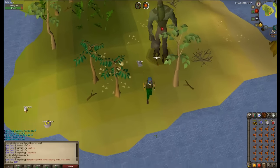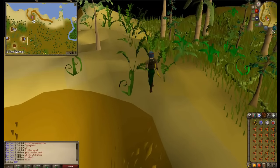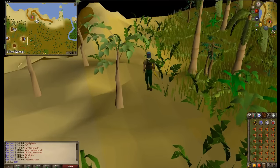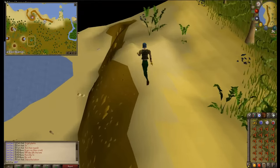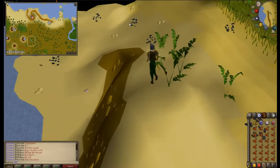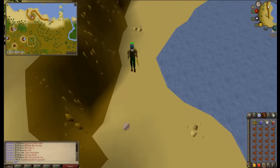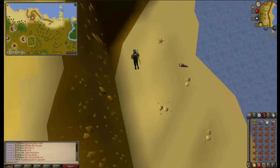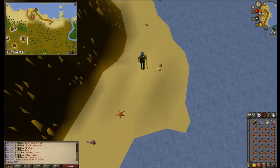Another spot you guys can go to is a rather lesser-known spot — it's all the way in the Karajama jungle. You shouldn't have too much trouble getting there either. It's a quest location in the quest Jungle Potion, though that quest is only done maybe the first two days in the Deadman Mode tournament. Aside from that, it contains a lot of Jogres, which are basically Moss Giants but with about 10 extra health. They have a lot of safe spots and they're really easy to kill.